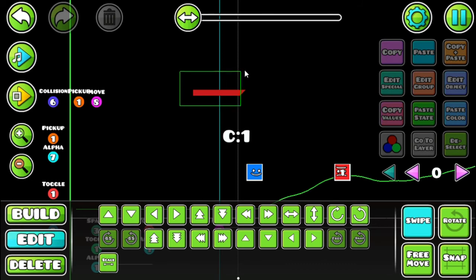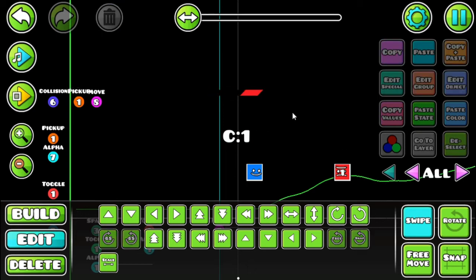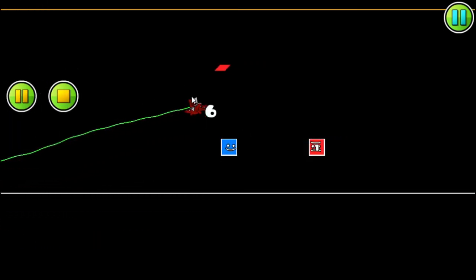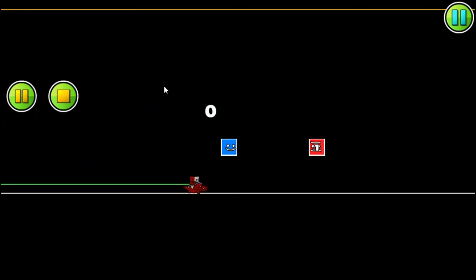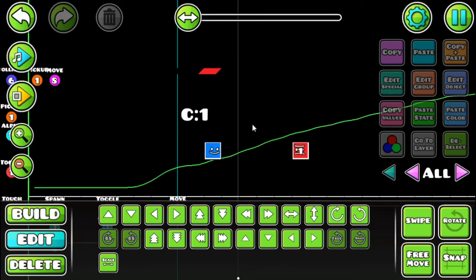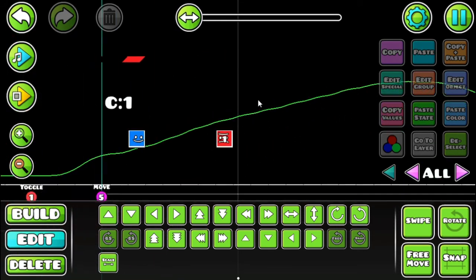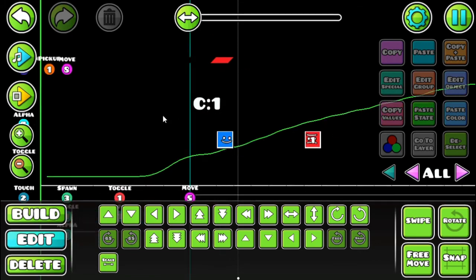The bar moves but doesn't actually represent 10 HP yet. You need to calibrate it — move the bar so that one full bar width equals 10 HP steps. Moving it one block's width signifies 10 HP total. When I damage it 10 times — 5, 4, 3, 2, 1, 0 — as you can see when it hits zero the bar is completely gone, meaning your boss is dead. That's how you make your boss's HP and HP bar.